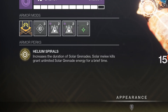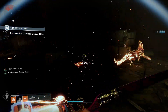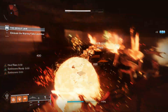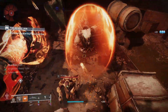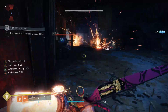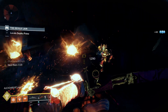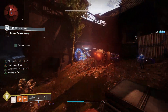They have the exotic perk Helium Spirals: increases the duration of solar grenades, and solar melee kills grant unlimited solar grenade energy for a brief time. When you get a melee kill, you have around 5 seconds to throw your first grenade. Within those 5 seconds, if you're spamming grenades, you can throw a total of 5 grenades before you have no cooldown left. A simple trick is to always throw 4 grenades — this keeps one on standby. If you plan on getting another melee kill right away, go ahead and throw the 5th one as well.